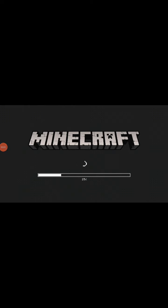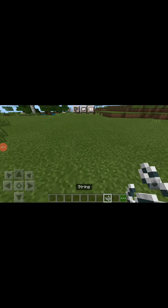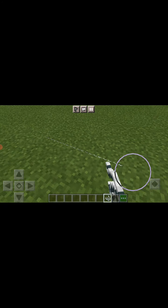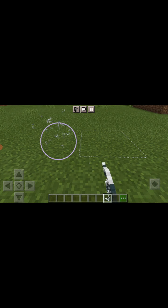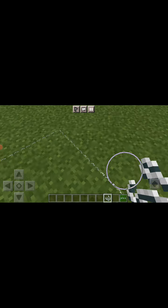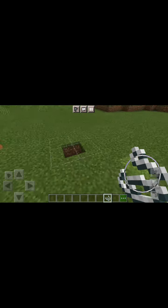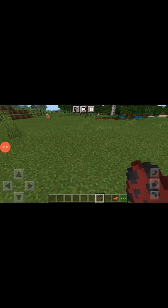Okay guys, today I'm going to teach you a few things you didn't know about Minecraft. If you didn't know, you can place down string and put it in a way — it's basically just a texture that you can use for like doing Minecraft tennis or something.